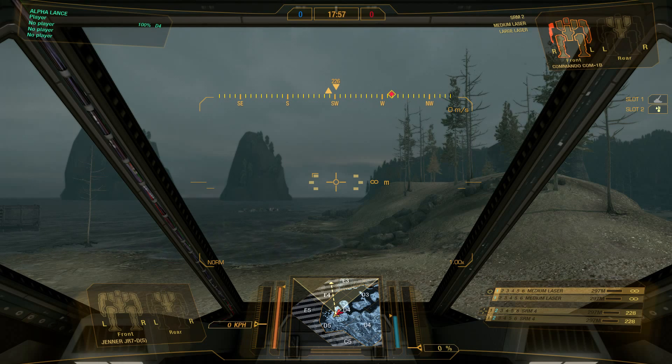On the bottom right-hand side, every weapon on your mech is listed. Two medium lasers, two SRM-4s — they'll all be listed there. Any weapon attached to the circle portion is arm-mounted; any weapon attached to the plus portion is torso-mounted. Weapons lit up with a number indicate which group they belong to — for example, group 1 shows two medium lasers.